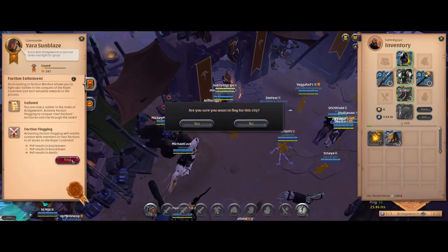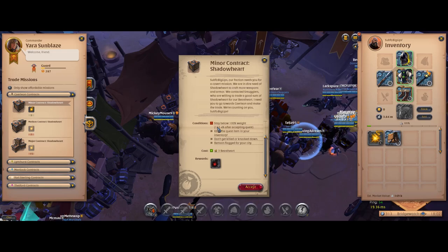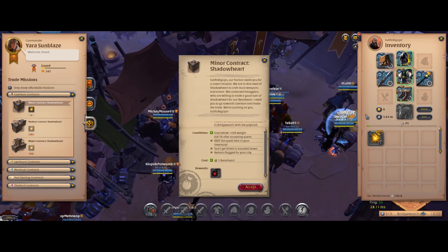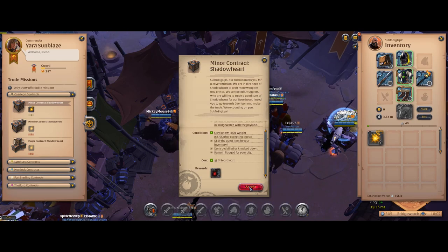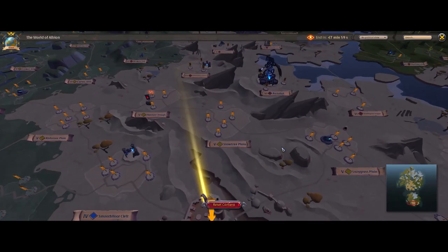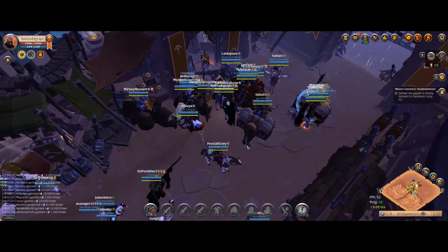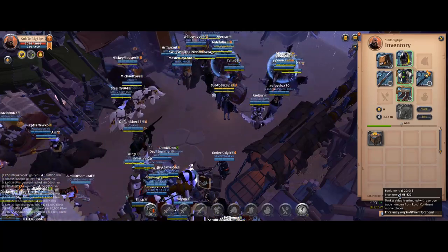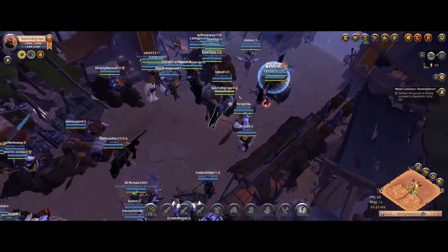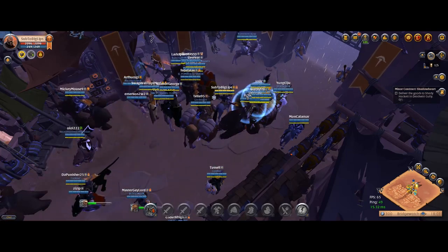Our buy order came in for the beast hearts, so I'm going to collect them and try some of the short contracts to Caerleon. If you flag up at the faction person there's a trade missions tab — the small Caerleon contract requires three hearts and returns six hearts, essentially doubling our profits. We're going to deliver to Dead Vein Gully, the closest drop-off spot. Our total risk is around 170k — 150k for the package and 20k for gear. As long as we're successful over 50 percent of the time we'll make profit.